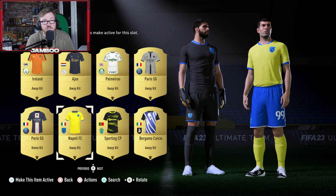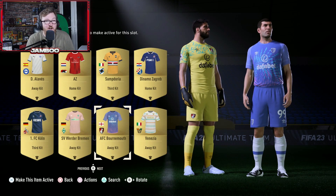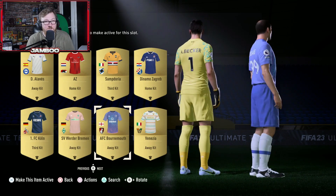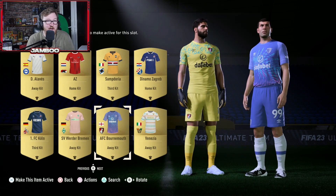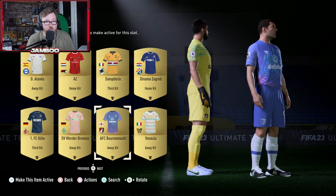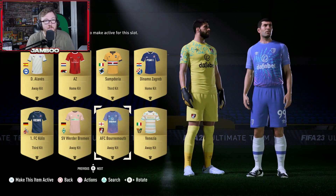I really like this Bournemouth Away one. I think it's one of those where not everyone will be a fan, but I like the patterns and the colours on it in general. I definitely think this one is an option. The keeper kit is a little bit weird, however I think it all goes together pretty well — a light shade of blue, some pink on there, and then the white for the sponsors, numbers and the badge.